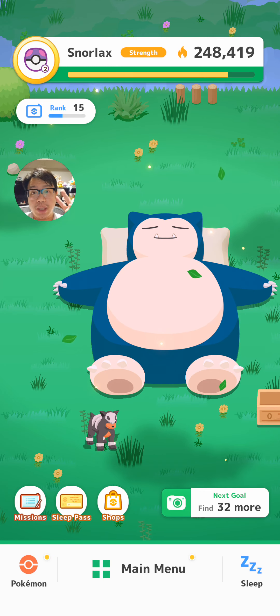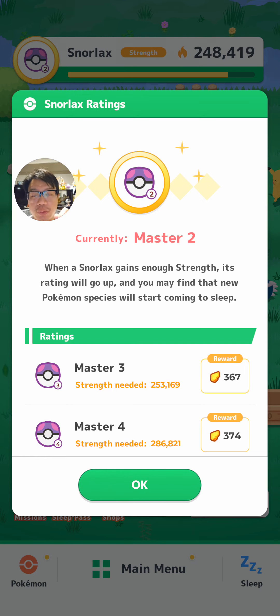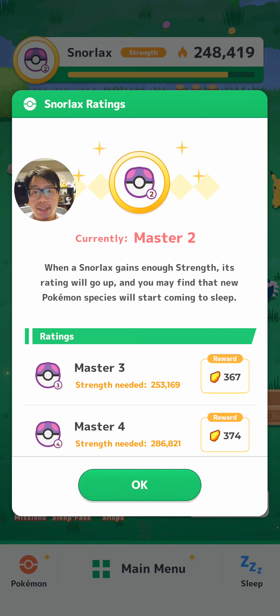Now there are two smart ways to use it in my opinion. One is you can use it at the start of the week so that your rank is boosted from the start of the week. The strength is cumulative, therefore in the subsequent days you will have a higher rank for your sleep research as well.